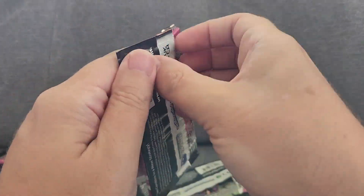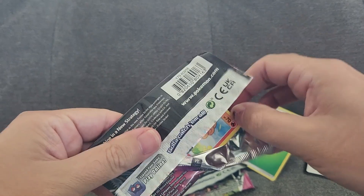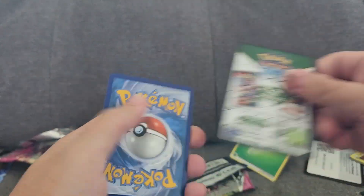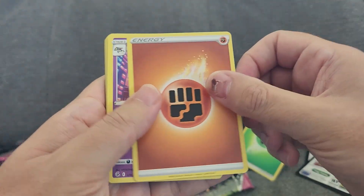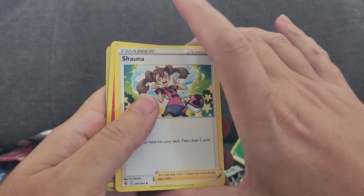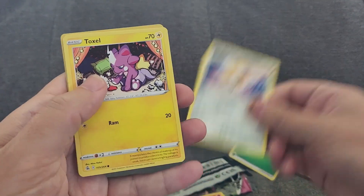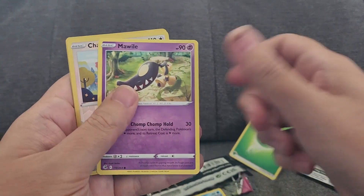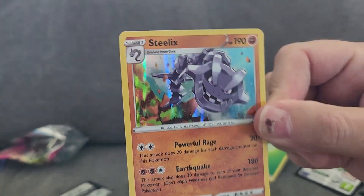Alright, next pack — one more Fusion Strike before we get into the Evolving Skies. We have Fendergee, Dracloak, Corvusquire, Vulpix, Meltan, Toxel, Staryu, Chansey, and Steelix. We already have this one — we do have this one already.